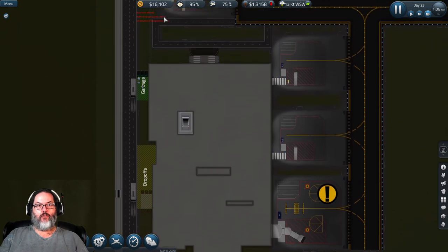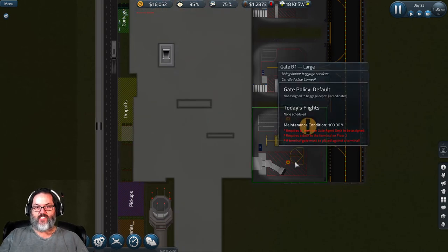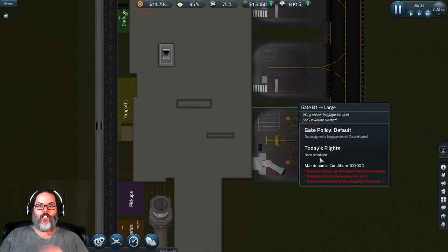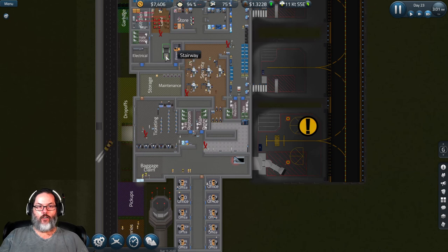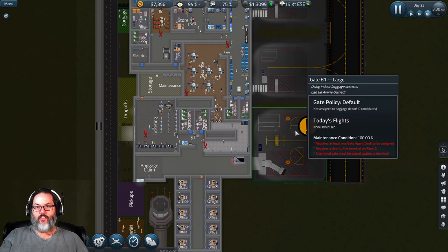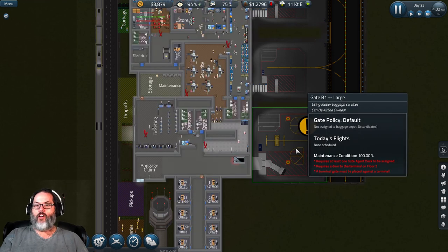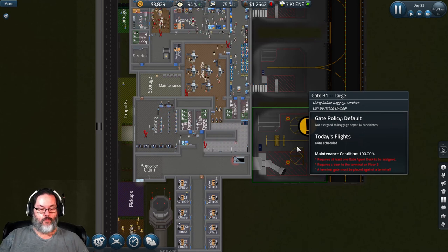I'm going to end the episode here — we've got to build up some money. Next episode, our priority is to get this new gate online. We're going to have to build foundations here, connect them over to where passengers can come out of the stairs and down into the gate, and get this functional. They can still come up through security and then around and upstairs to the gate. That gets another gate, more bookable flights, and more revenue. Guys, hit that like button, subscribe, and if you've got any tips for me let me know. Talk to you next episode — take care, bye.